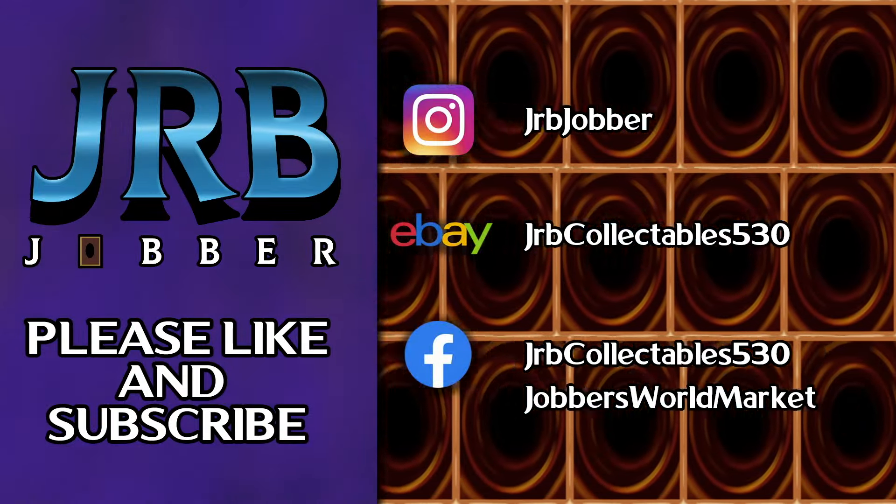We're high-fiving to that for sure. And a Flower Wolf too as our fusion — a really good instant fusion target. The centering isn't that great, a little bit large on the bottom, but it's pack fresh — this is gorgeous. That is insane. We have our Flower Wolf and a handful of Normal Monsters. These packs have been insane.